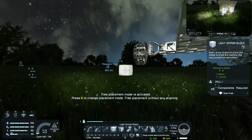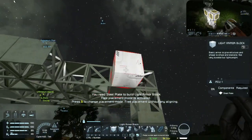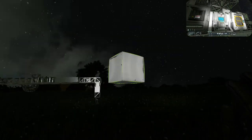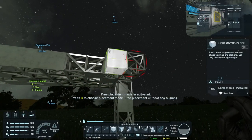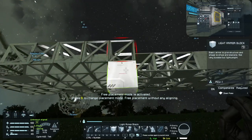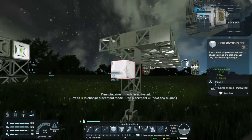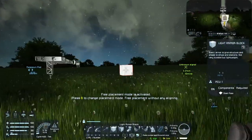Once I get it rotating, that's when it's going to get a little bit iffy. Yeah, we've got to deal with it until we can figure out what's wrong with the shared inertia. We need more steel plates — let's just produce a bunch. Put in 100. We need more — let's put in 1,000. We're always going to need steel plates.